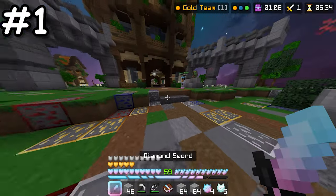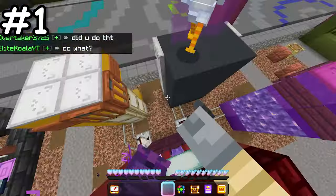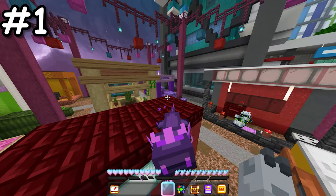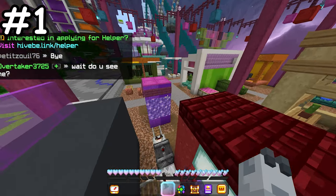In the Arcade Hub, near the Ferris Wheel, there are 3 invisible ghost blocks. After standing on them for a few seconds, you will turn invisible. Now don't worry, this does not give you an unfair advantage, as the minute you leave the Arcade Hub, the invisibility will cancel out.